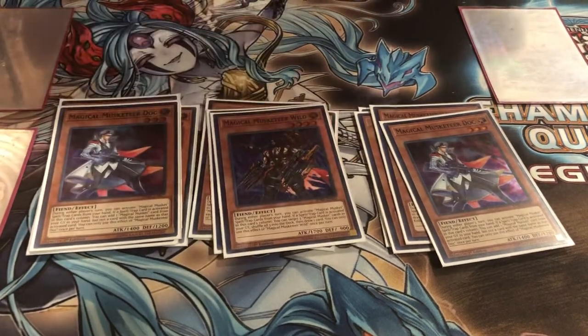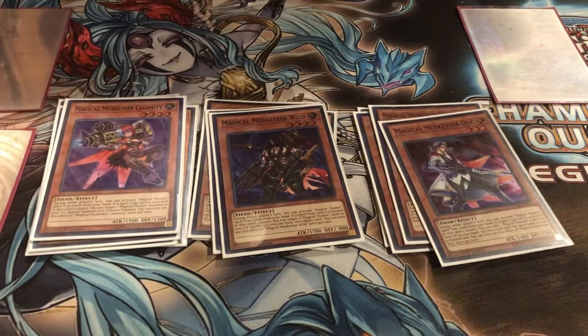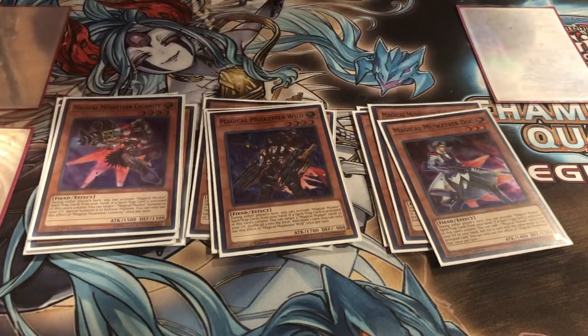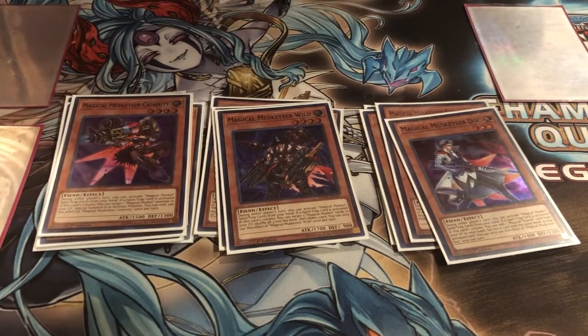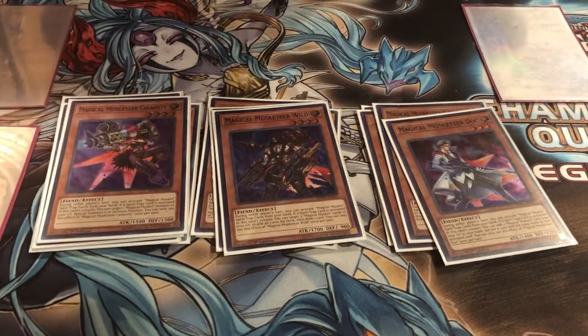I play one Wild and one Calamity. Wild can help recycle in the late game, which is really good because this deck is a resource deck — you're just trying to out-resource your opponent. Calamity is just the monster barrier for the deck.